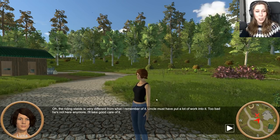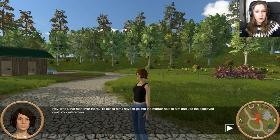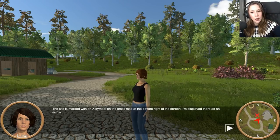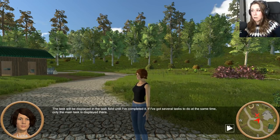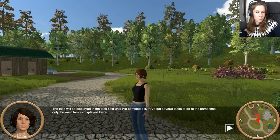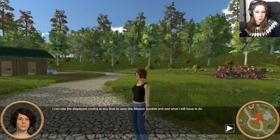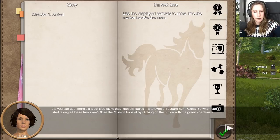Number one, there's voices. Number two, what happened to Uncle? Who's that man over there? To talk to him, I have to go into the marker next to him and use the displayed control for interaction. I'm so glad I don't have to make up voices for these characters. The task is marked with an X symbol on the small map at the bottom right of the screen. I am displayed there as an arrow. The task will be displayed in the task field until I've completed it. If I've got several tasks to do at the same time, only the main task is displayed. I can use the displayed control at any time to open the mission booklet. Here you can see my current task — I'm supposed to move into the marker beside the man to talk to him. There's also a lot of side tasks and even a treasure hunt.